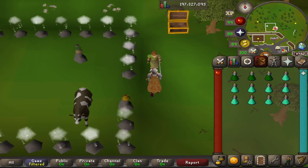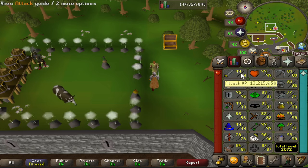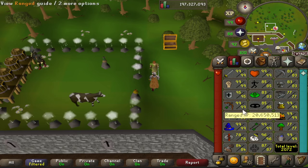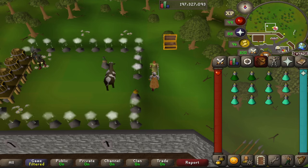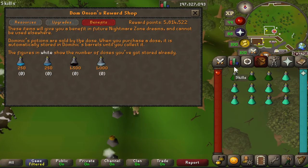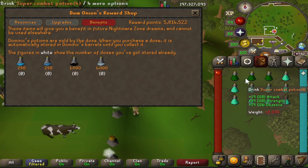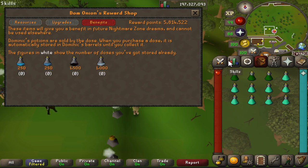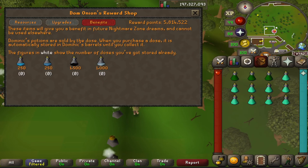A classic AFK method is obviously using Nightmare Zone - this is great for AFKing all your combat skills. Generally I just use it for attack, strength, or defense; there are better ways to do range and mage. For this you're going to want to buy overload potions if you're doing it the regular way, as a replacement for super combat potions - this raises all your combat stats from 5 to 15 depending on what level they are.